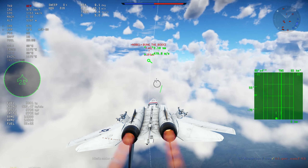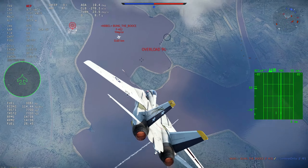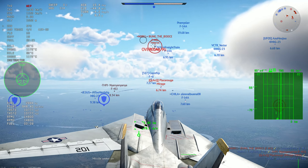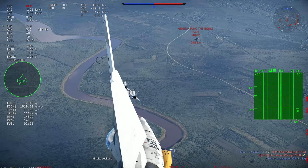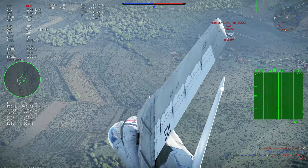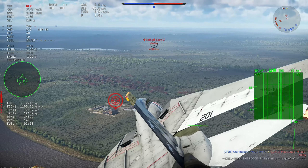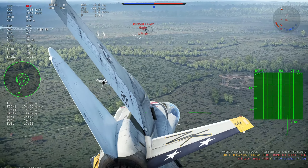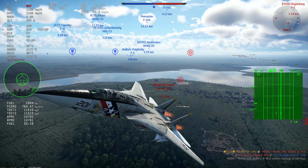The AIM-7E-2 tends to be better at short ranges because it burns very quickly, giving better energy for dogfights than the AIM-7F. I still prefer the Skyflash, which has a better seeker than the AIM-7E-2. The AIM-9s were nerfed a little bit — the AIM-9H, G, and D — making them kind of bad right now. I wouldn't be surprised if fourth-generation aircraft additions bring all-aspect missiles like the AIM-7L, AIM-9L, and R-60M.